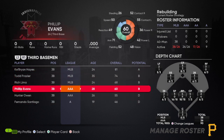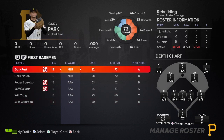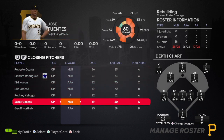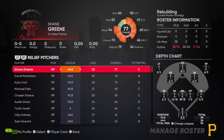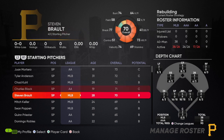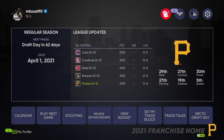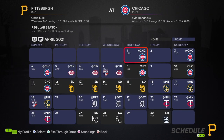That could mess things up in the future when you need to adjust your 40-man roster, which we definitely will at the end of the year. But the key is that a lot of these guys can also be used as trade pieces when you're looking for trades. None of the pitchers ended up on the 40-man, which is a bit odd. Now I'm going to sim ahead to draft day.